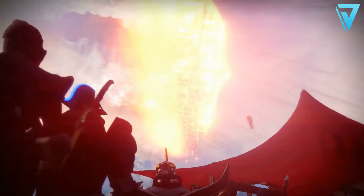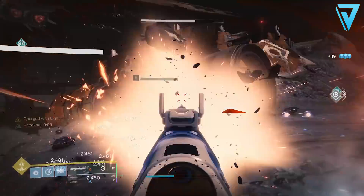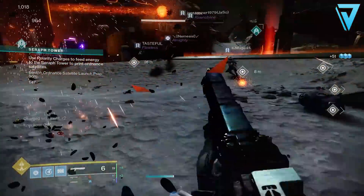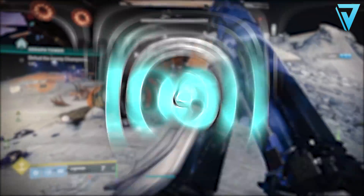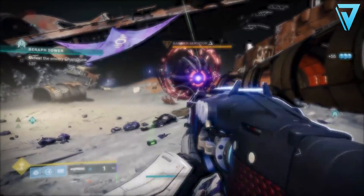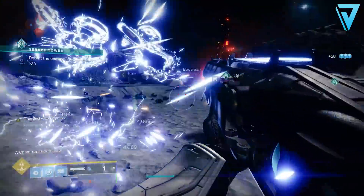With seasonal drops providing a boost of 50 to our power cap, it's likely that the new season will also provide an increase, taking us up to 1050 as a power cap and 1060 for our pinnacle cap. There could also be a new soft cap of 1000, which would be consistent with the increase we saw from last season.